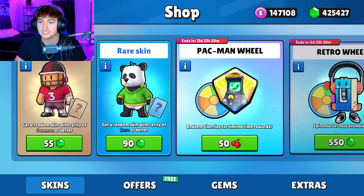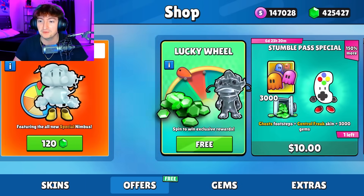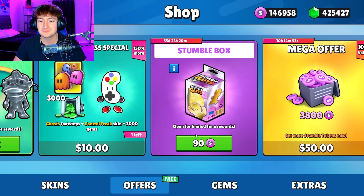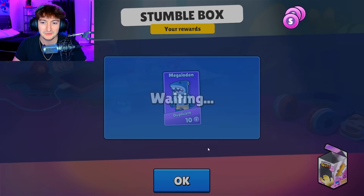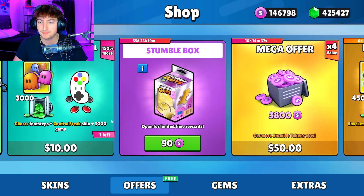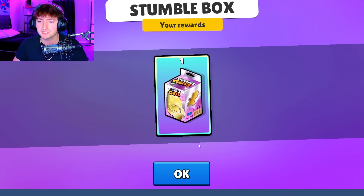Or maybe even my main channel, where I just speedrun opening these. Because if you look at the top right at how many tokens we have — I'd be dumb not to. We just got a USA Astronaut, which was originally in the World Cup skins, and that's rare by itself. I feel like we should do like 5 more. It might be a while before we see anything besides an Epic though — it is a 1% to get a Mythic, and then a 0.5% to get a Special. And then we have, I believe, 2 brand new events — or 1 brand new event and then a Tournament.